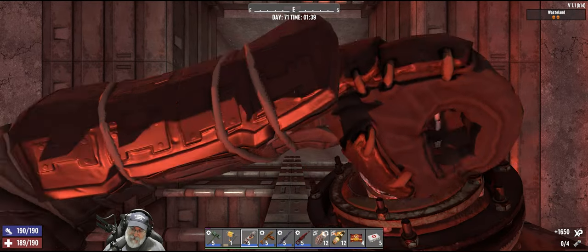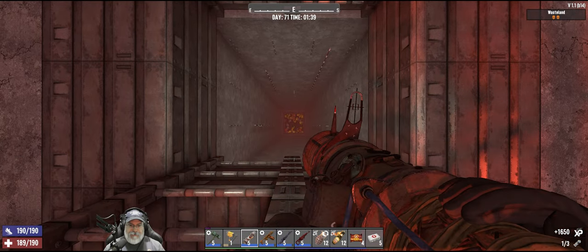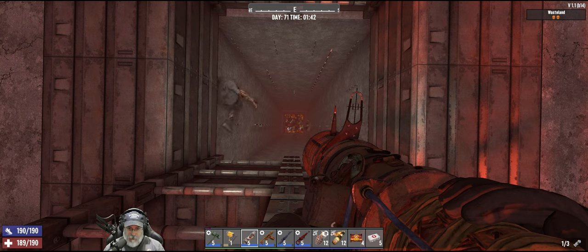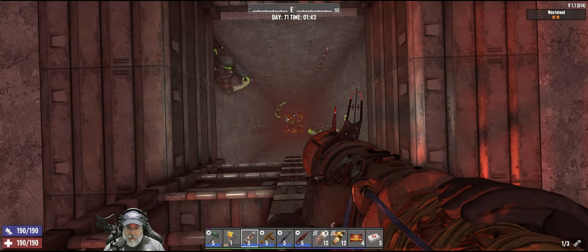I still have four more rockets — okay nice. They're all dead down below though. The thing that's nice about the electric fences is it stuns them, so while they're stunned they can't be doing damage. They're not constantly in the fences either, so the fences could very well last all night.